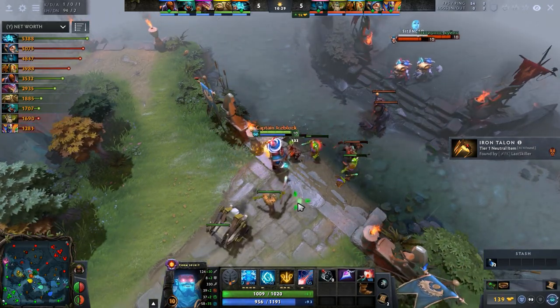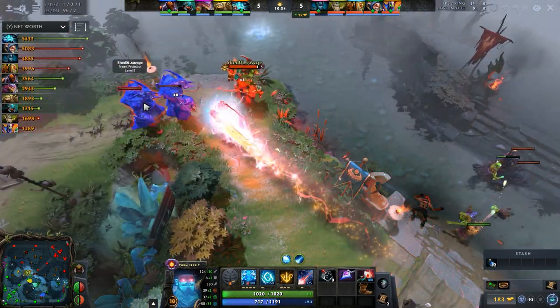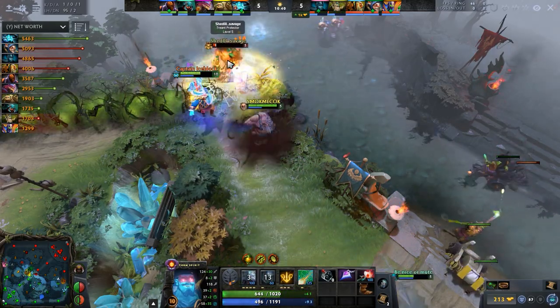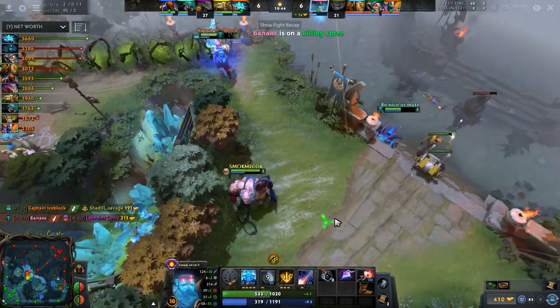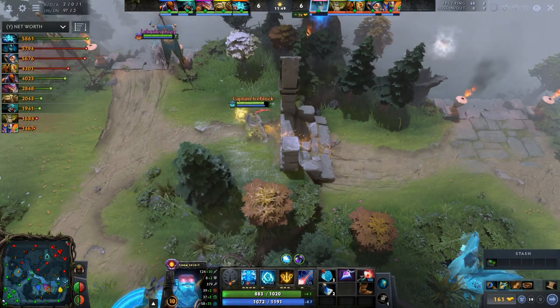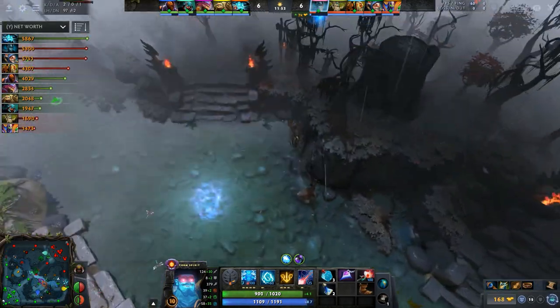Bottom line: previously, Bloodstone increased both pick-off power through mana loss and mana regen through the multiplier, making it a very desirable item at all stages of the game. Now, the pick-off power is relegated to Orchid, and Bloodstone for Storm will still be the primary means of mana regen amp. But because it boosts your currently existing regen, the later you get it, the more value you will gain from it.